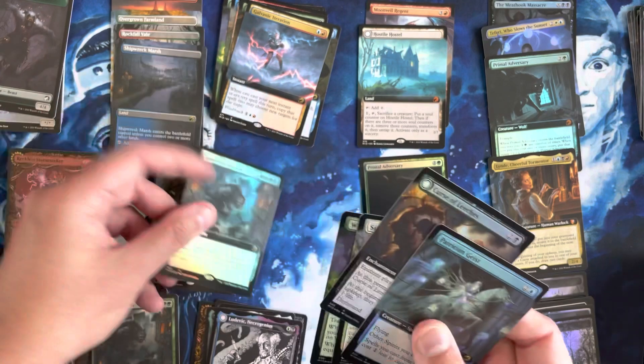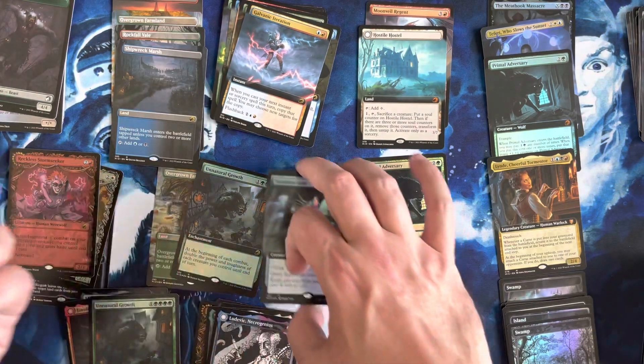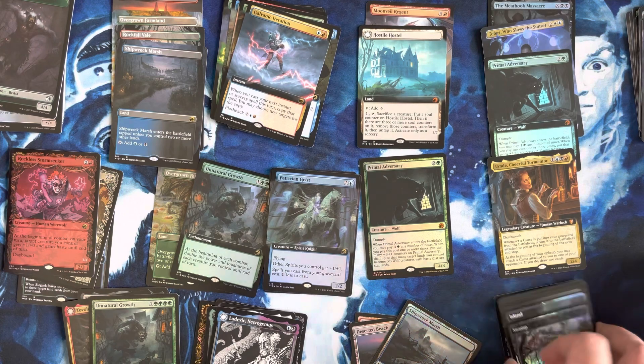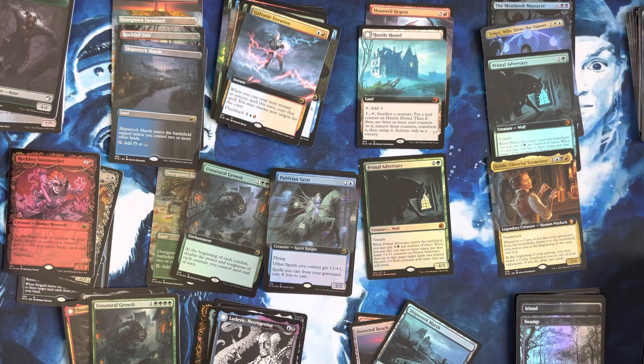And we had Unnatural Growth both as Foil Extended Arts. This box is really good. This almost makes up for that last box, and it restores my faith in the set and the Collector Booster Box of this set, which I was really questioning the value of. Thanks for tuning in, everyone — I appreciate your time. I know you guys could be watching a ton of other really good content out there, and if you spent 12 or 13 minutes with me, I super appreciate it. If you like the content, please remember to like, subscribe, and comment — it really does help me. Thanks so much, everyone. Have a great day.